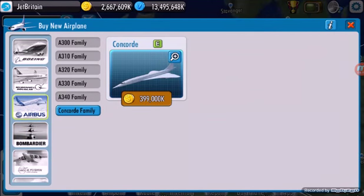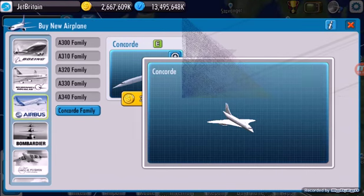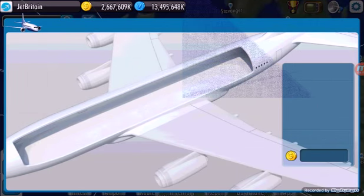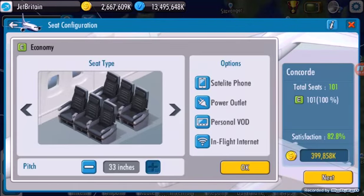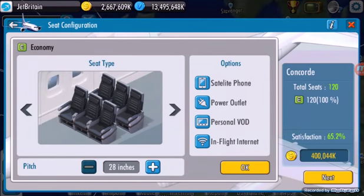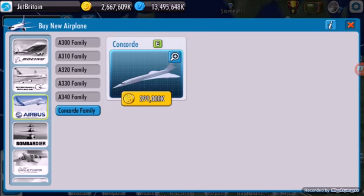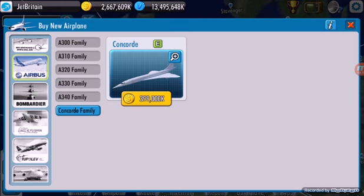With Concorde, what you could do is get so much satisfaction with barely any people on the plane — you could just put the seat pitch up really far. I've only got 39 inches on there and I've got 86 planes. Or you could put it right down and get satisfaction really low — but it's 120 people, so I'm not going to do that. The Concorde will go out of production soon so I'm not going to be using that.